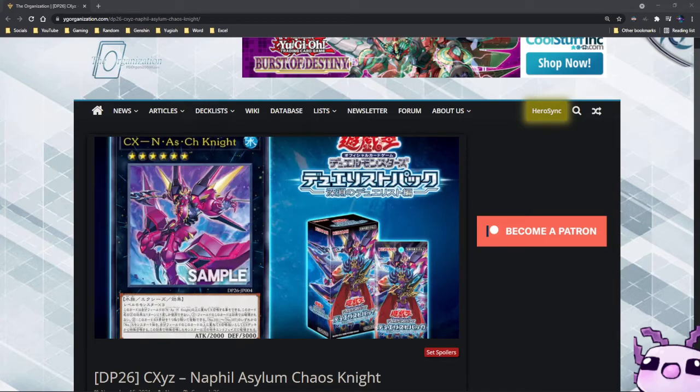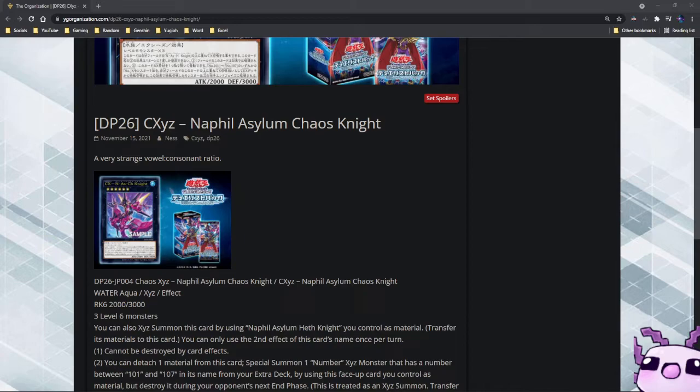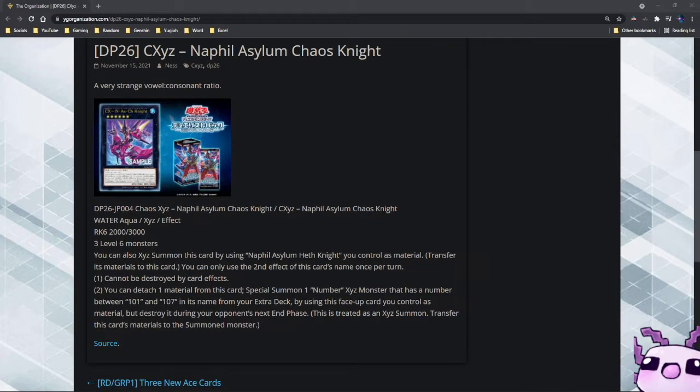Hey guys, welcome back, Bolt Spider here. Today we're going over the brand new boss monster, the last cover card for the Duels of Abyss: CX Seed Nafil Asylum Chaos Knight, or Knack. It is a Rank 5 with 2,000 attack and 3,000 defense. It's an Aqua type and it takes three Level 6 monsters. You can also summon this card by using Nash, the other boss monster, and transfer the materials from that card to this card.